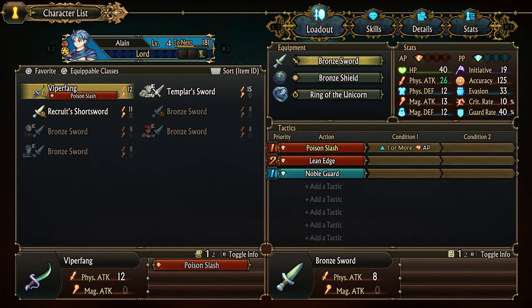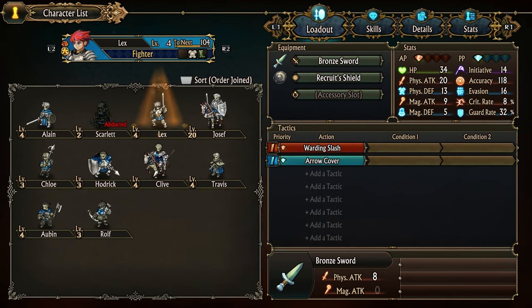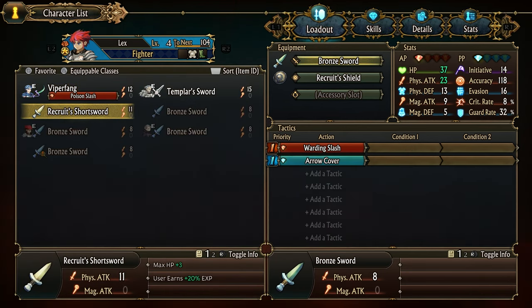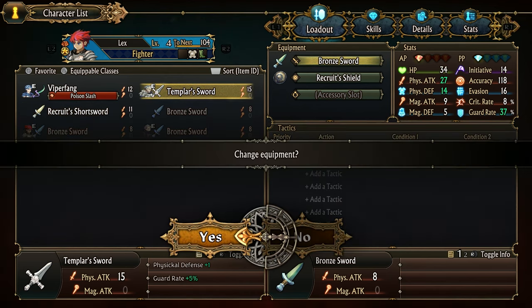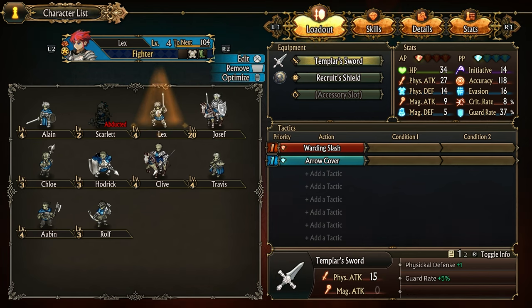Oh yeah, we got the viper fang - that's probably for you then. Should I give that to you? So you'll have poison slash now. Either Travis or Lex can take this next one. I think I'm going to give it to you, Lex. So you take the recruit short sword. I wonder if I should give his sword to somebody else. So you take the templar sword. It gives extra physical defense and guard rate. Physical attack 15, guard rate plus five. And he does have a guard ability - kind of, not really, but that's okay.